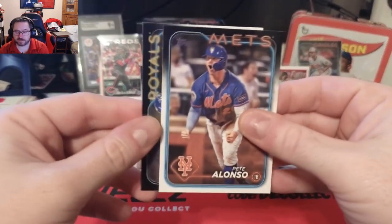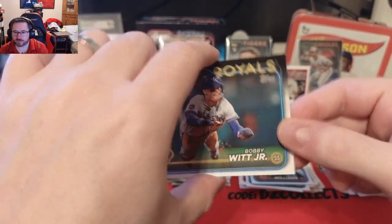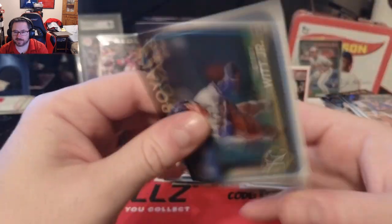Gavin Williams rookie, a 2023 Greatest Hits — Shohei, two homers and a 10-strikeout game, that's a fire card. Big Pete Alonso and we ended off with Bobby Witt Jr. — or 'Quit' as Mason loves when I pronounce it.